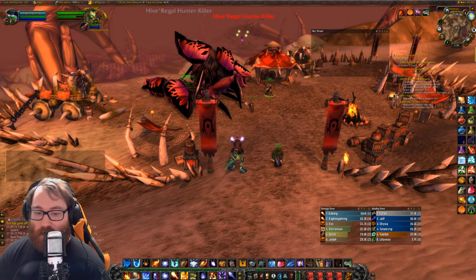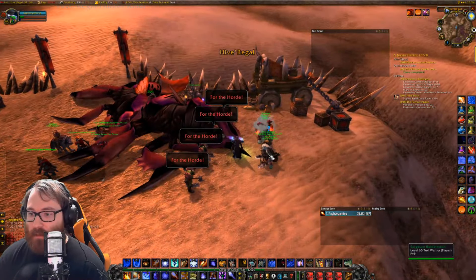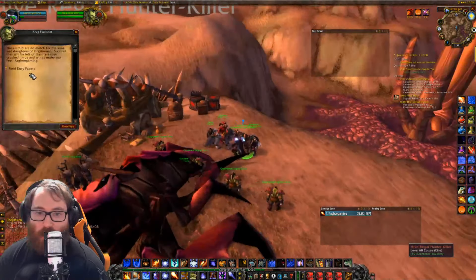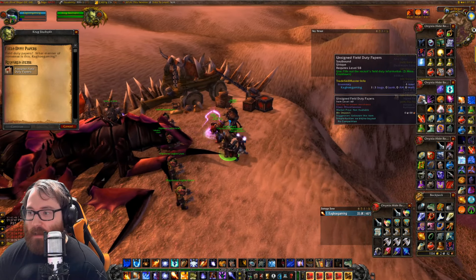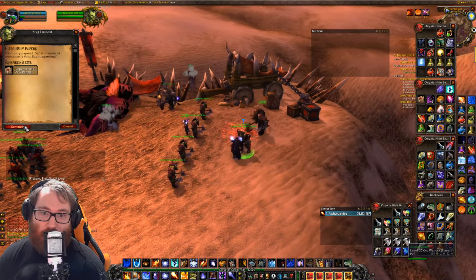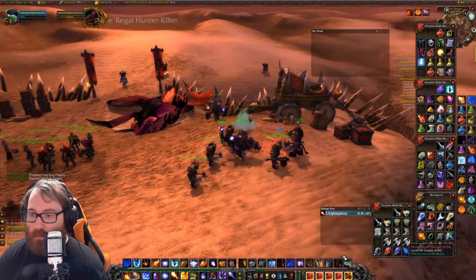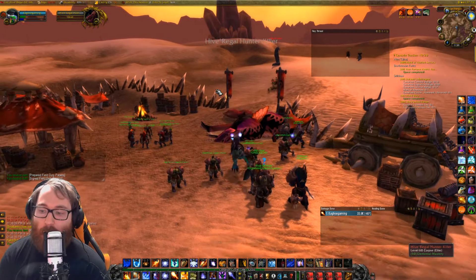We were able to have him be defeated, so now we can talk to Krog right here, get our Field Duty Papers, and turn them in to get them signed. Make sure you right-click and fill them out first. He signs them and he's available for a good amount of time before the quest event has to be repeated.